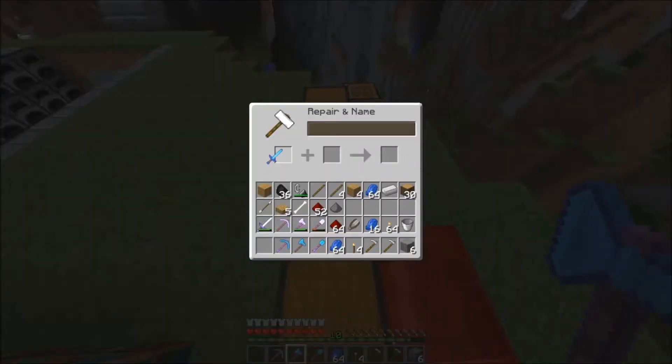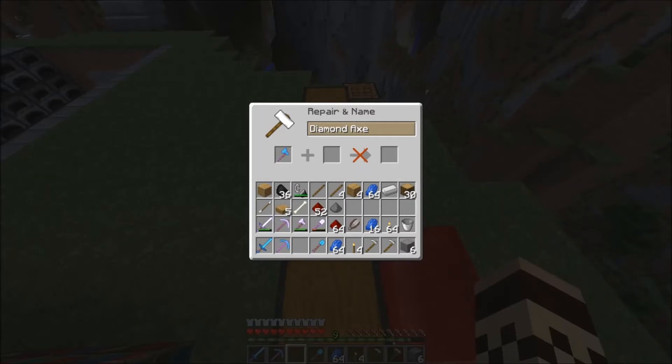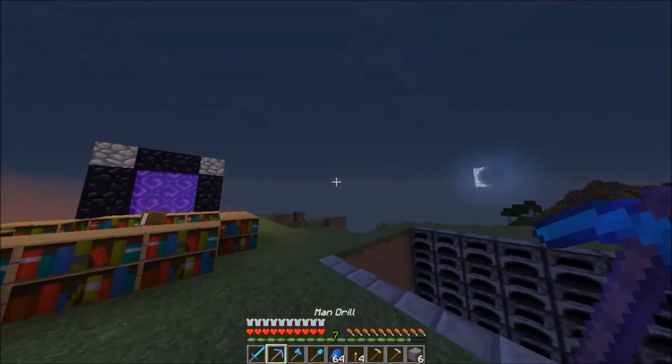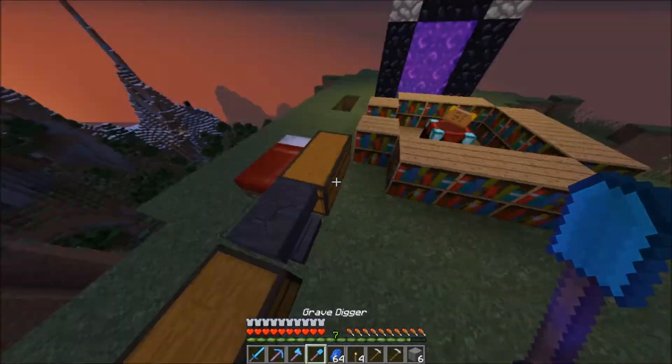I'm going to rename all these babies. I'm going to go with Pocket Knife — name this Pocket Knife there. Then let's name this baby Gabe's Chopper. And then the diamond shovel — I don't remember what I called it before, but I'm going to do the Grave Digger. Oh yeah! Woo! So we have our Pocket Knife, the Mandrill, Gabe's Chopper, and our Grave Digger.